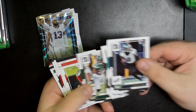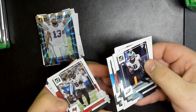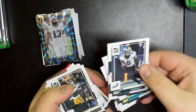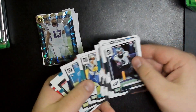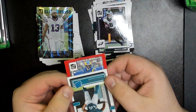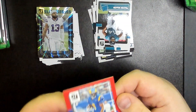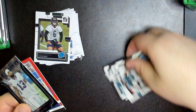Pack three: DeVonta Smith, Miles Gaskin, Chase Young, Elijah Moore, Jerry Sneed, Robbie Anderson, Lavante David, Diontae Johnson, Darnell Mooney, JR Alexander, Laviska Shenault Jr., Christian Fulton, rated rookie Travon Walker. And we got something — a red Press Proof of Alan Robinson II. It's not numbered, but that and the Gabe Davis are my two best cards.